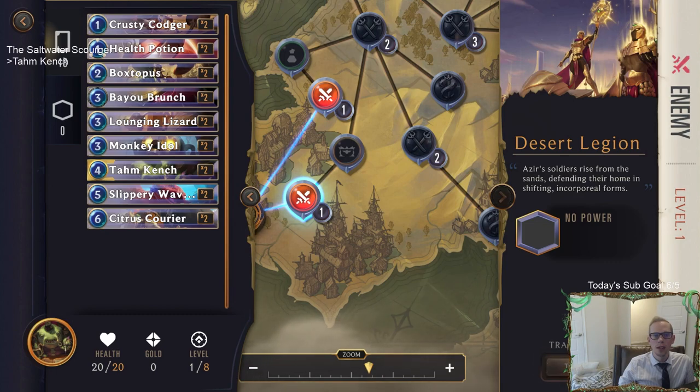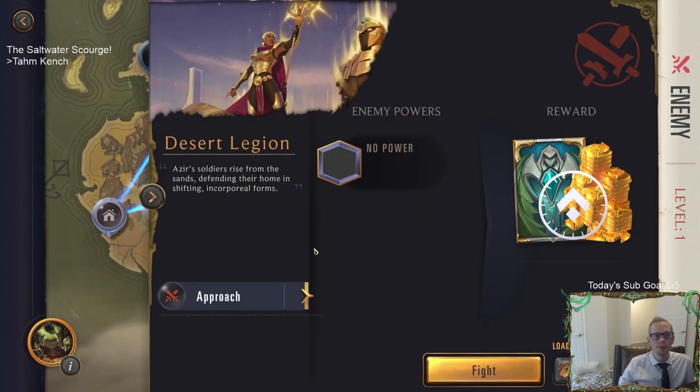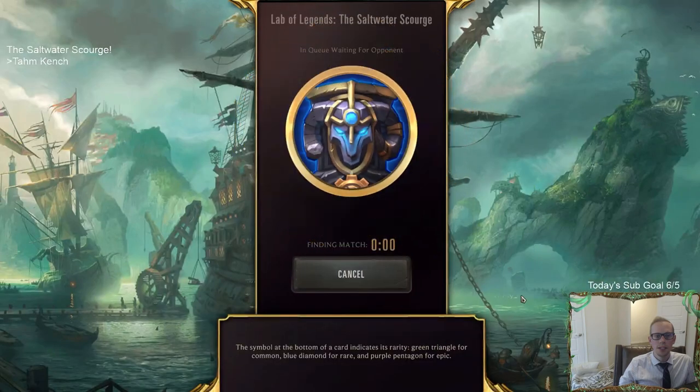Let's travel over here. Desert Legion - Azir soldiers rise from the sands defending their homes in shifting incorporeal forms. The reward will be some gold and a card. Let's fight - this looks awesome!